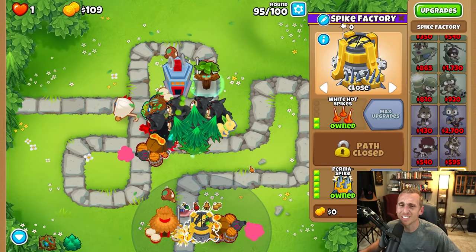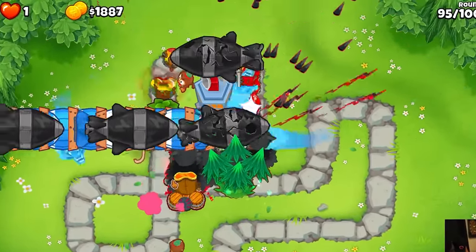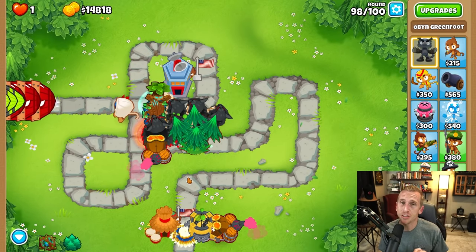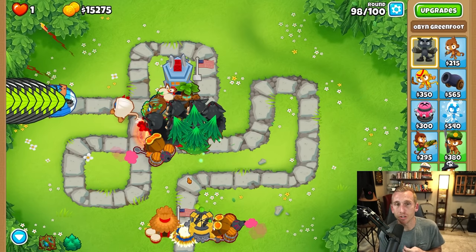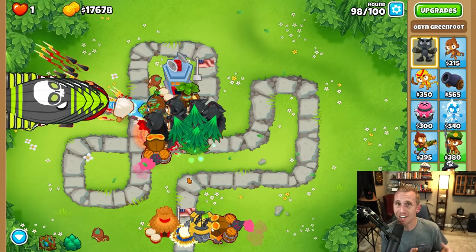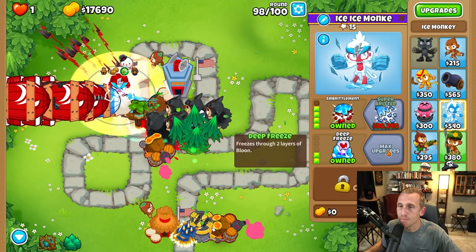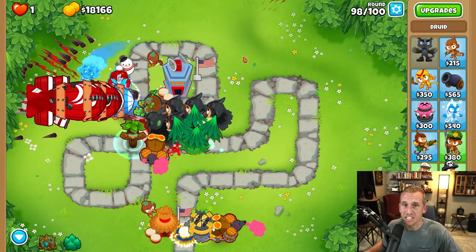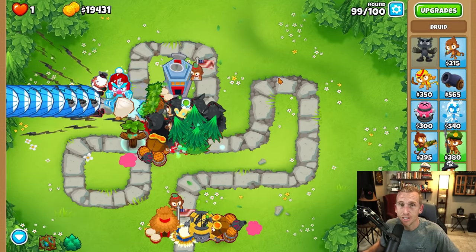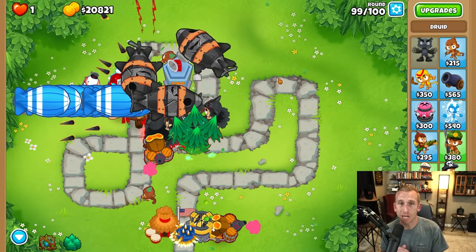Round 95 is just satisfying to watch this thing wreck through everything — one of my favorite rounds. Now with what we have here we could probably actually finish the game and beat the BAD because this map is so easy. But if the map doesn't have as many twists and turns as Monkey Meadow you may have a problem on round 98 because you'll eat up a lot of your spikes leaving you vulnerable for 99 and then round 100. Depending on the map I like to put down an engineer and get the top path up to Embrittlement and the middle path, which weakens the BAD so your projectiles just destroy it. If you're on a water map, get a First Strike and blast it at the beginning of round 100 to clear everything up.